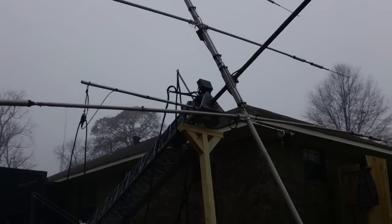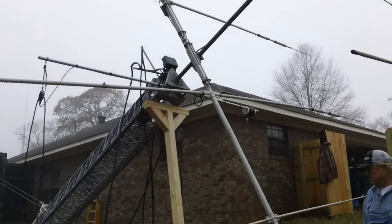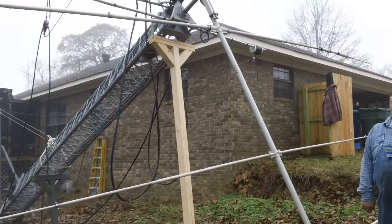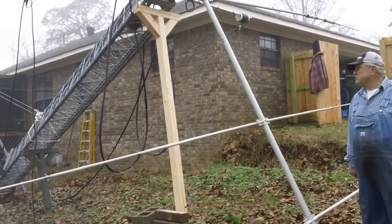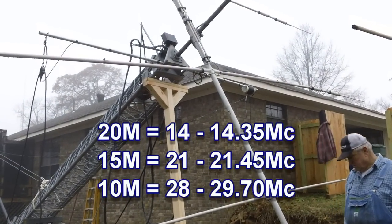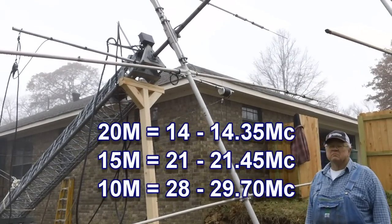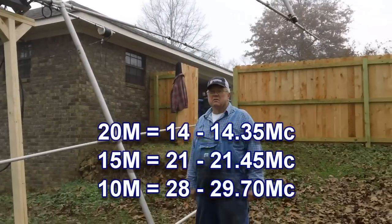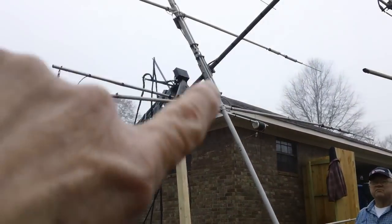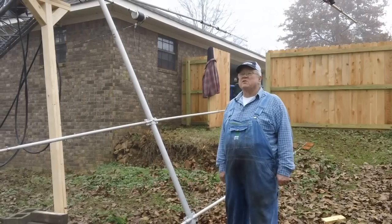I don't want to get too heavily into the antenna details — it's on the internet if you want to find out about Yagi beam antennas. But I just want you to know what they are. The 20 meters is 14 to 14.35 megahertz. The 15 is 21 to 21.45 megahertz, and the 10 meter is 28 to 29.7 megahertz. Glenn tuned each one of these individually to his preference. The 20 meters is fully covered. For 15 and 10 meter, it covers the bottom end up to about 29 megahertz.